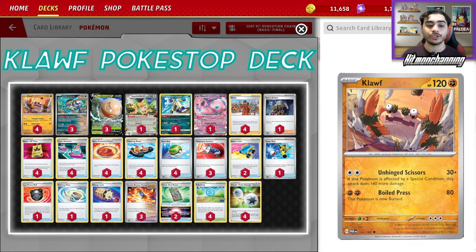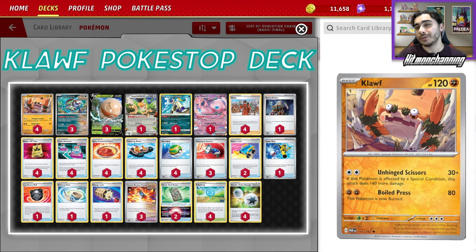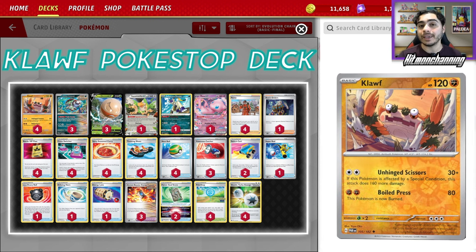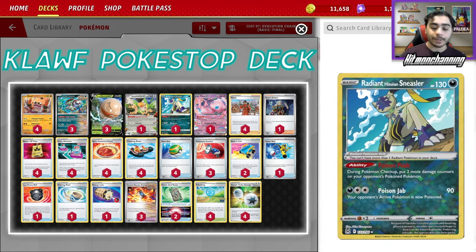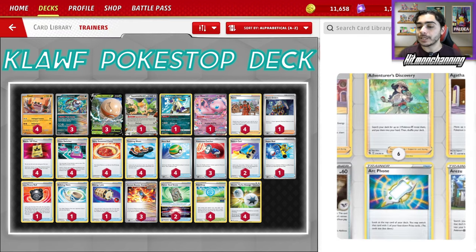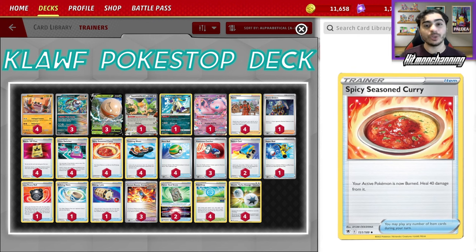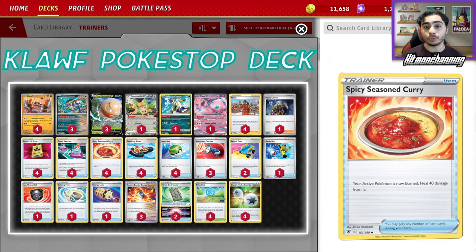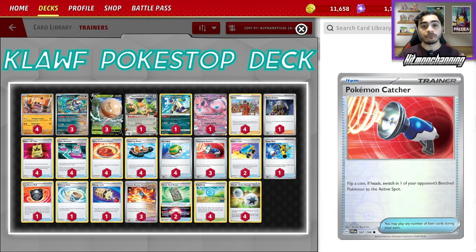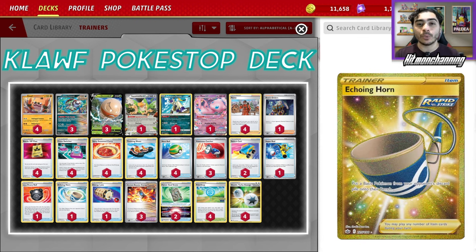Unhinged Scissors is a really good attack because you can do 30 plus 160 more if you're affected by a special condition for only Double Turbo Energy. That means you're doing 170 damage, plus anything from Poison damage — that could be 3 damage counters — because of Radiant Hisuian Sneasler. Use Hisuian Electrode in combination with Spicy Seasoned Curry to bump that damage up plus the Poison. You can be doing a maximum of 230 damage for zero energy with Electrode. You can use that Electrode to knock out any of your opponent's two-prize liabilities thanks to our inclusions of Pokemon Catcher, Cross Switcher, Boss's Orders, and the other secret sauce — Echoing Horn.